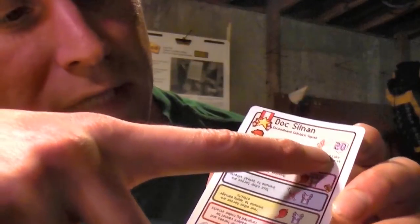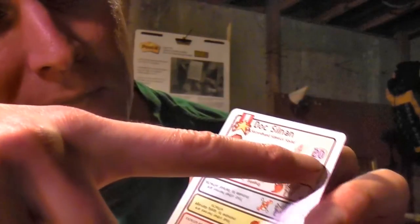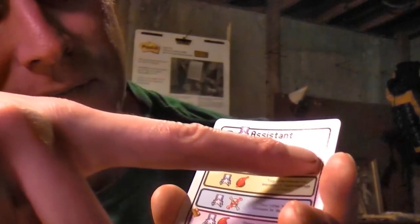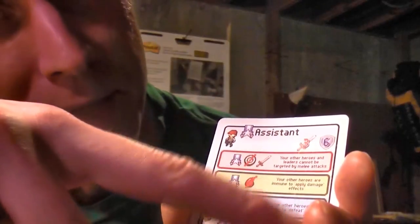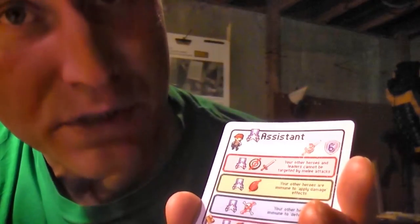You may have noticed these numbers here. These are the attack — that's the damage that the doctor would do if he's Doc Silnan, if he's named — and then his health, that's how much health he has; if that goes to zero he dies. The assistant has very different attack and health. So it's a lot better to be considered an individual worthy of a name than merely a representation of an occupation.